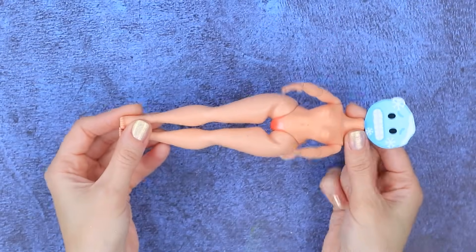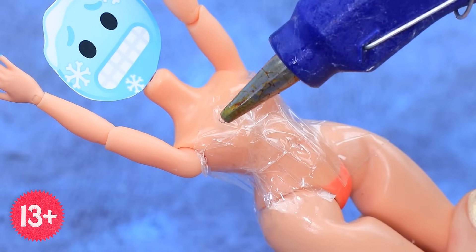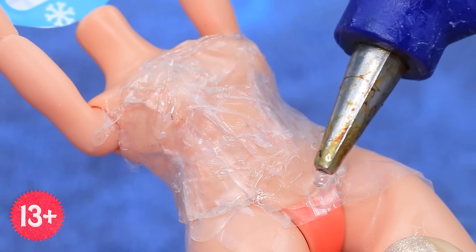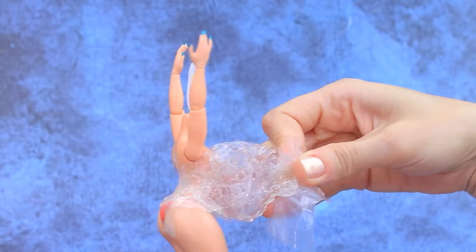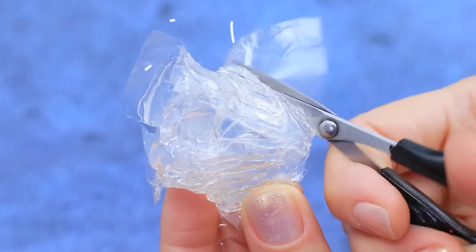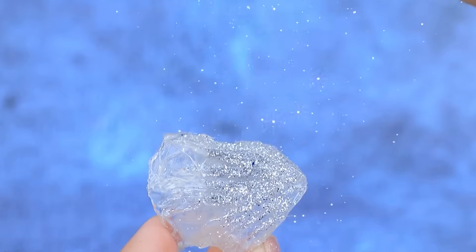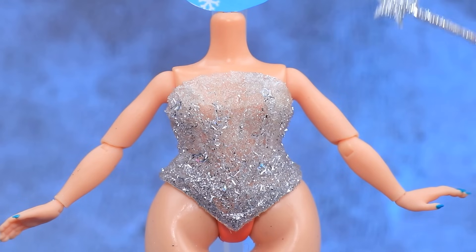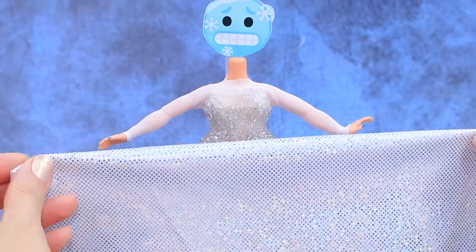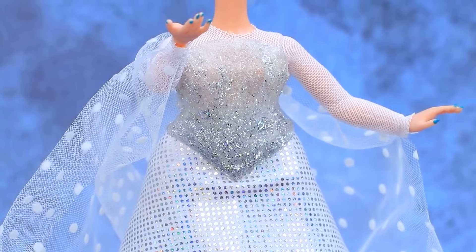The mannequin is ready. Wrap the doll with tape, cover with hot glue, then remove the corset and trim the excess. Apply transparent polish and add sprinkles — the corset sits perfectly. Try on the skirt with a long train. The bride's dress will conquer everyone.